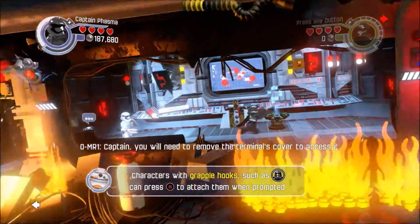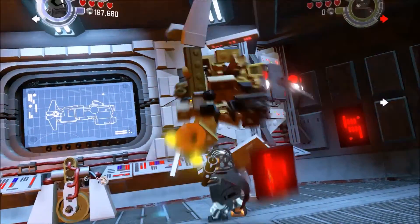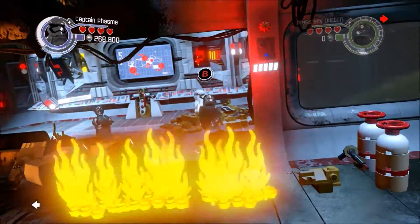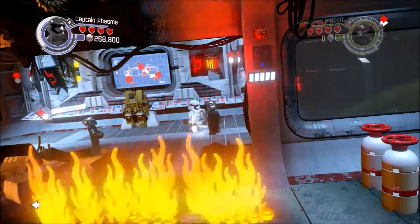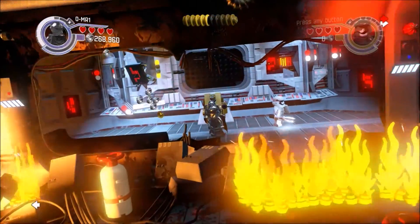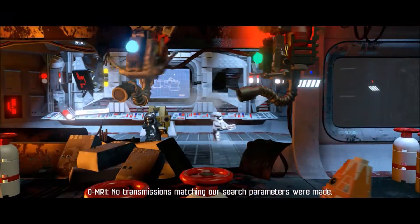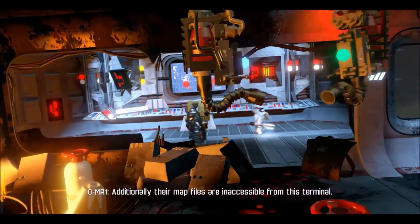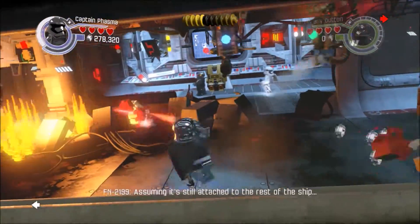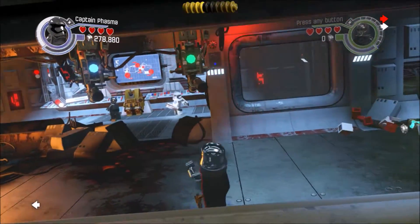Characters with grapple hooks — let's just compress to test them when prompted. Come on Captain, there we go — ooh, purple, cool. Search all of their records, of course Captain. I scan all 1.4 exanodes of data — no transmissions matching our search parameters were made; additionally their map files are inaccessible. There's another droid I gotta get — then we will search elsewhere. We are heading for the bridge, assuming it's still attached to the rest of the ship. This guy's got a sense of humor for a stormtrooper.